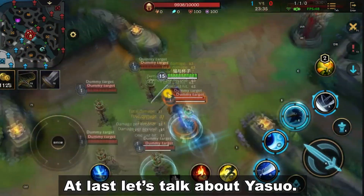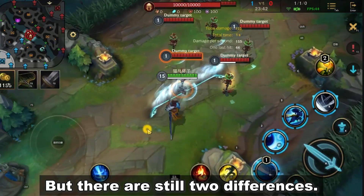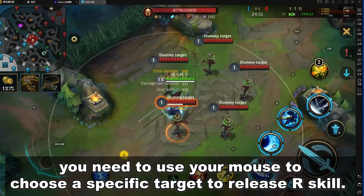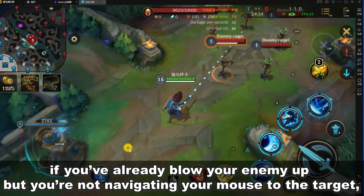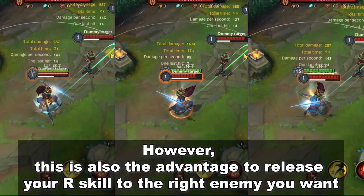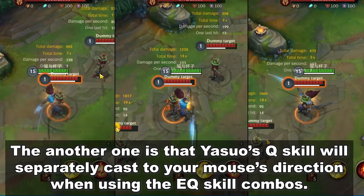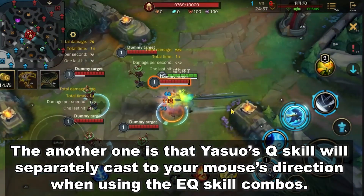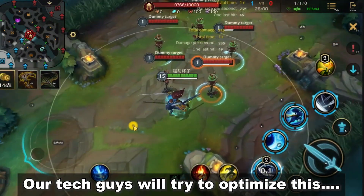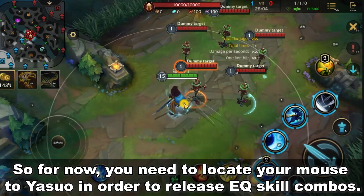Lastly, let's talk about Yasuo. The model of Yasuo is quite the same in League of Legends and Wild Rift, but there are still two differences. The first one is that in Wild Rift, you need to use a mouse to choose a target to release his ultimate. For example, if you have already knocked your enemy up but you are not navigating your mouse to the target, you won't be able to release your ultimate. However, this is also an advantage to release your ultimate on the right enemy. The second difference is that Yasuo's Q-skill will cast toward your mouse direction when using EQ-skill combos. Our tech team will try to optimize this, so for now, you need to locate your mouse to Yasuo in order to release EQ-skill combos.